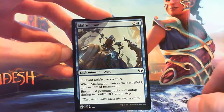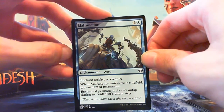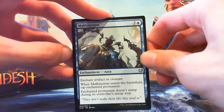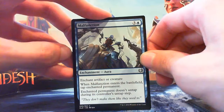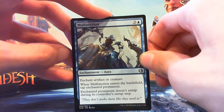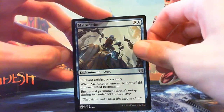Malfunction — 3 and a blue for an Enchantment Aura, enchant artifact or creature. When it enters, tap the enchanted permanent, and it doesn't untap during its controller's untap step. If they have an annoying creature with an activated ability or an annoying vehicle you want to shut down forever, this is a good way to do it. It's removal in blue, and that's what it do.